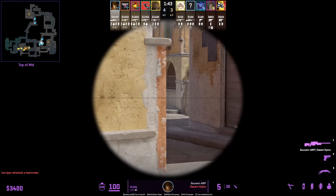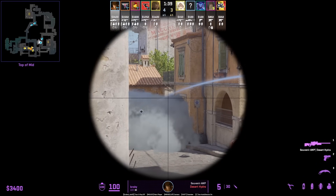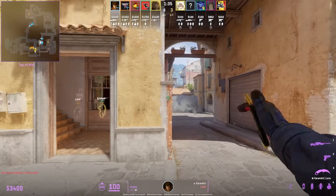Instant phase mid smoke at the start of the round, then Robz gets boosted by Rain to do this off-angle peek and hold T stairs. After Robz breaks open the smoke, they don't spot anybody.